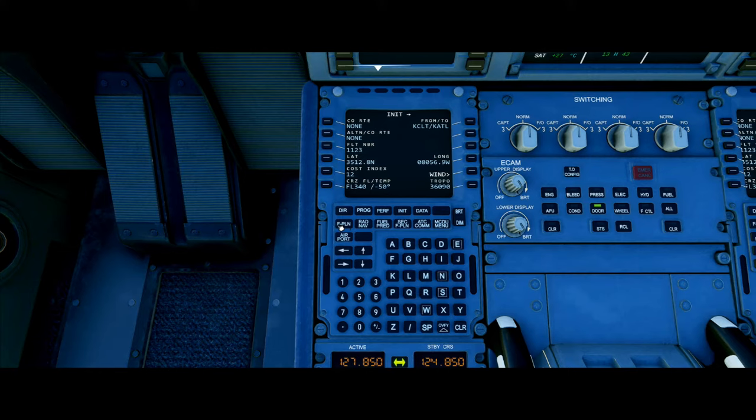Let's go back into the game and hit the flight plan button. We have KCLT, Decelerate, and Atlanta filled in, and we need to fill in everything in between. We're going to click on KCLT, which will allow us to set our departure. Next, we want to select the runway I am on — I'm going to be taking off from 18 center. Then we're going to get the Bob Z4 departure — this is all your SIDs right here — and then we have the Tinsley transition. After that, we click the insert button and more things are going to populate.